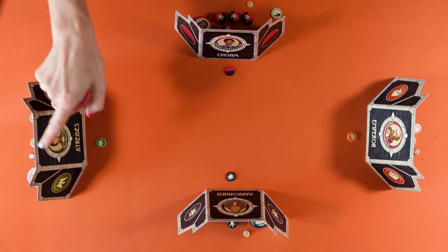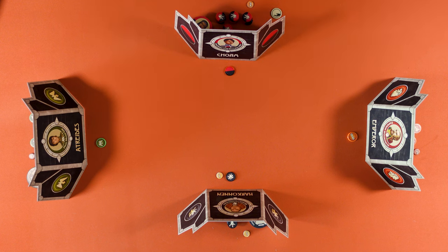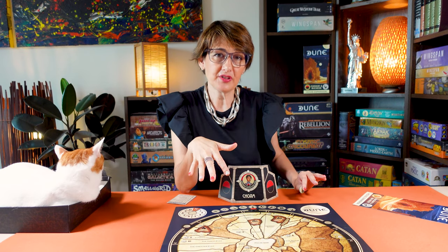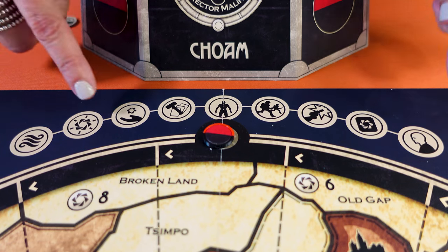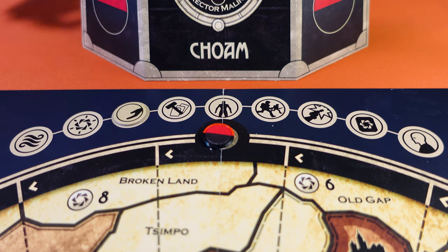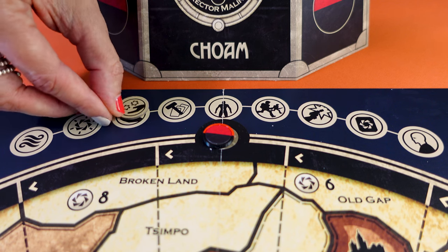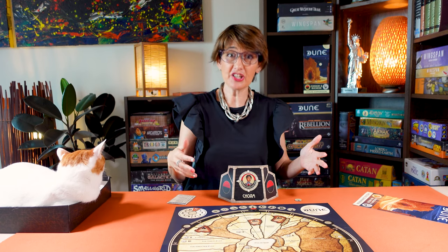Now let's look at the specific components and base rules for each faction, starting with CHOAM and how they impact the CHOAM Charity phase. CHOAM collects two spice for each faction playing — so eight spice for a four-player game. If another faction claims CHOAM Charity, it is paid by the CHOAM faction, not the bank. Another way CHOAM influences Charity is through its Inflation Token. During the Mentat phase, CHOAM may place the Inflation Token to either double or cancel the effect of CHOAM Charity for that turn. In the next Mentat phase, flip the token unless it's already been flipped once, in which case you remove it from the game. Keep in mind that the Inflation Token affects every faction, including CHOAM.